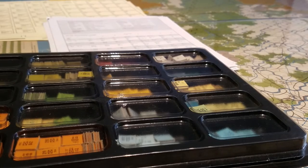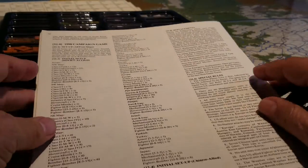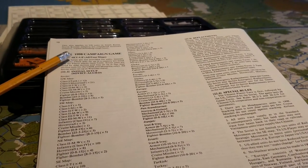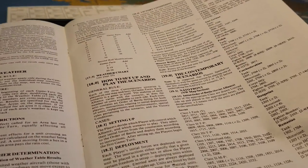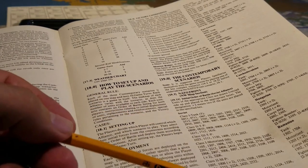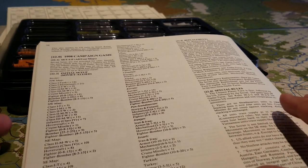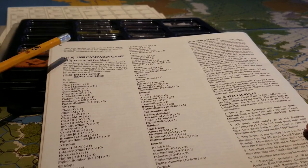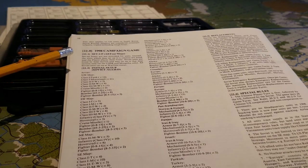There are two basic themes that can be played here. One is called the contemporary scenario, which is pre-1998, and the idea behind that is there's a lot more detail in terms of the actual setup instructions — hex by hex, class 1 through class 4 Soviet Union forces — along with headquarters units and all that. I'm interested in the 1998 scenario, or what they would call at the time the future war campaign game.